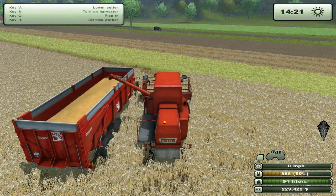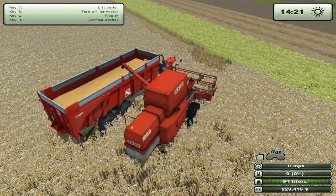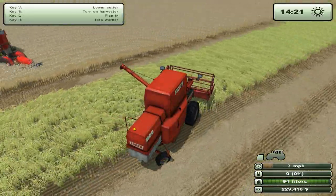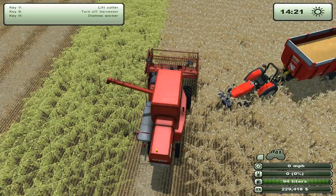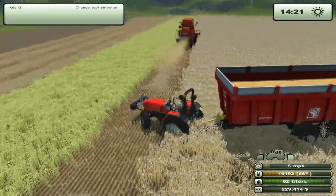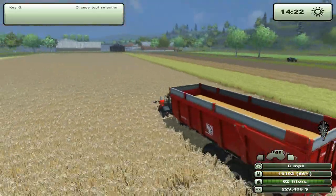Let's go back to that harvester so we'll be able to set him on his path again. I reckon this field will be about a good two tippers worth, which is good. I'm going to have to realign you unfortunately, due to my shocking driving. And off we go. We've got missions enabled, which is good. I'll follow this guy around until he gets to the end of this row, then we'll be able to go back to the silo pretty quick.